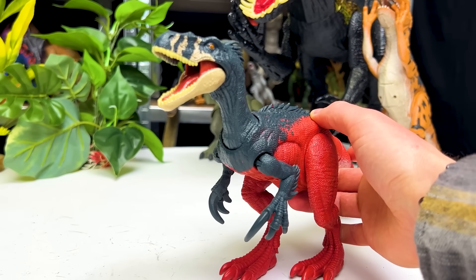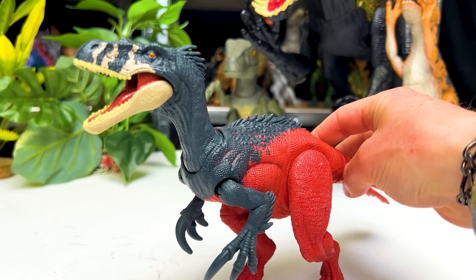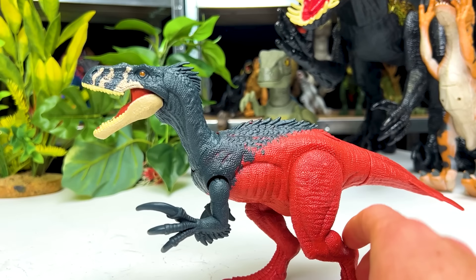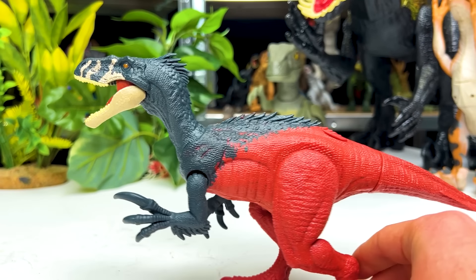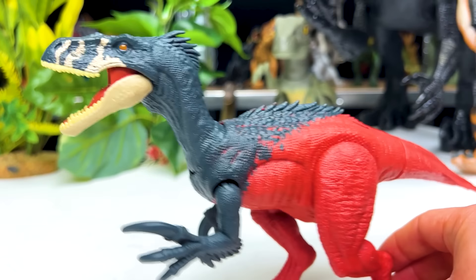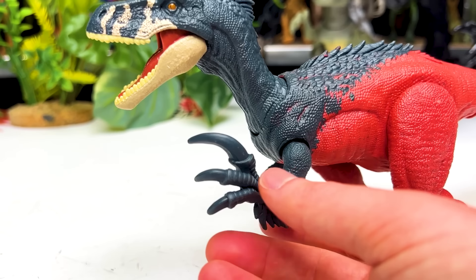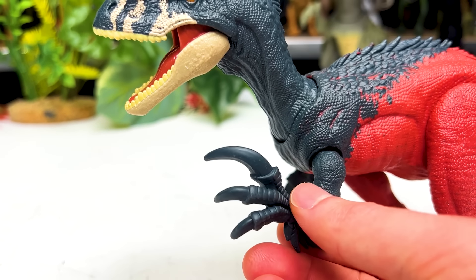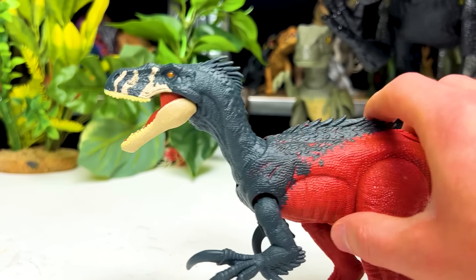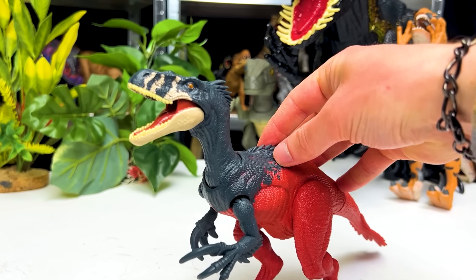The next raptor we're checking out is this Megaraptor figure from the Roar Strikers series. This was released as part of the Jurassic World Dominion movie, and it looks pretty similar to other raptors, although it has some pretty distinct differences. First off, it's got quite a bit more feathering than many of the other raptor figures. There's even a bunch of feathers right on its tail. The Megaraptor also has much larger claws on its front hands, and different coloring with the red in the back and the dark blue in the front. Plus it's got a cool chomping action when you press down on its body.